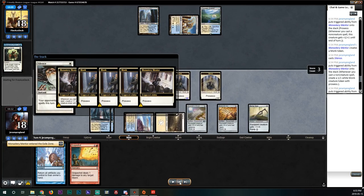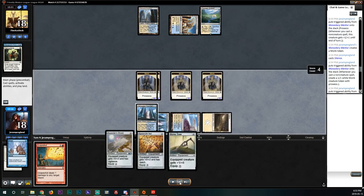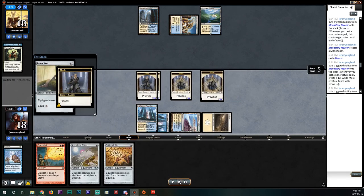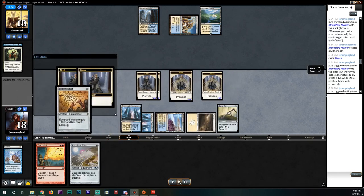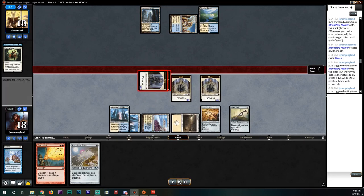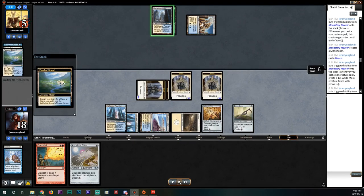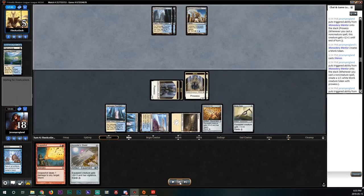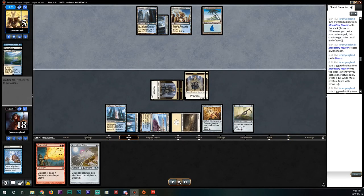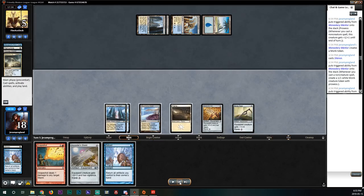We fetch our basic land tapped, end up with a bunch of monks, and get to cast Retract — keep ticking up our prowess. We hit our opponent for 12. We don't want to launch off the Accorder Shield because we can get 4 prowess triggers off it next turn. Our opponent puts themselves to 5. We untap for their turn 4 and our opponent Supreme Verdicts, which is fine. At this point we know what we must do — pass with this Retract.